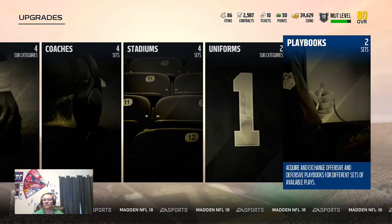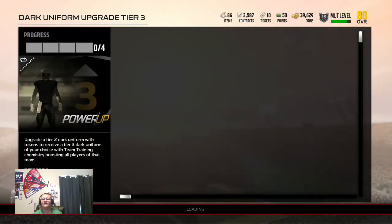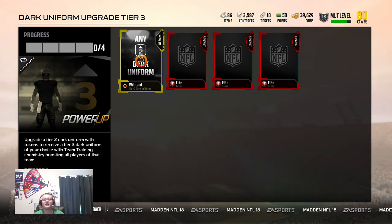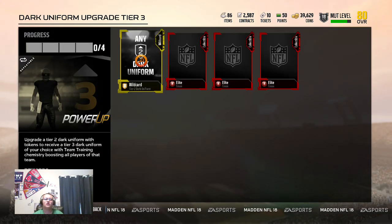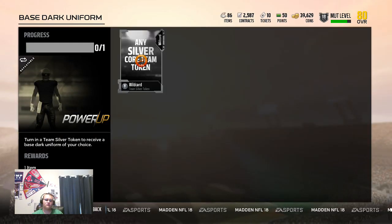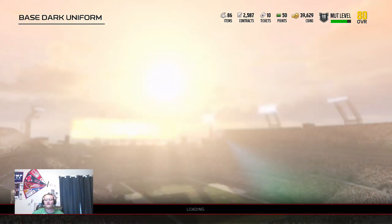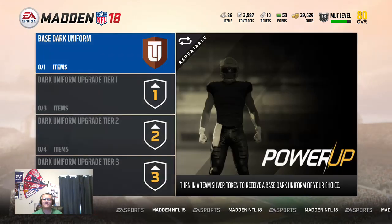Now you see tier uniforms. You go tier 1 to tier 2 to tier 3. You upgrade it with a choice of team training chemistry that boosts all players of that team. So if you have a lot of Giants players, you can upgrade a Giants home uniform all the way up and get a lot of good chem boosts. The silver token of that team gets you their jersey — do the silver token set for Tampa Bay, pick the Buccaneers silver token, put it in, and now you have a Buccaneers home jersey. To go to tier 2 you need two silver tokens, and it says wildcard — any token, not just Giants silver tokens.